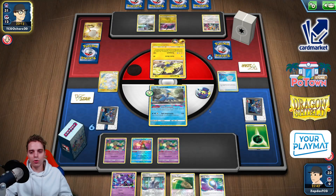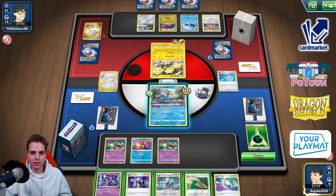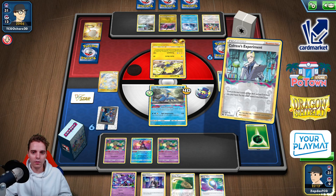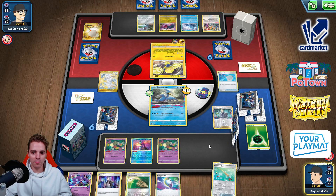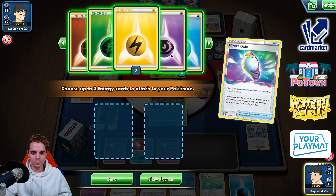They go for Scoop Up Net — just Static Shock for 40. One Scoop Up Net wasted. This Pokémon could attack next turn if they attach energy. We could Boss a Regi and then spread with Sableye, but we need to get Sableye active ASAP. These Mirage Gates aren't going to help right now. Let's go: 90 and 90 — one, two, three, four, five in the Lost Zone. Attach and Mirage Gate, start swinging, take double prize cards.